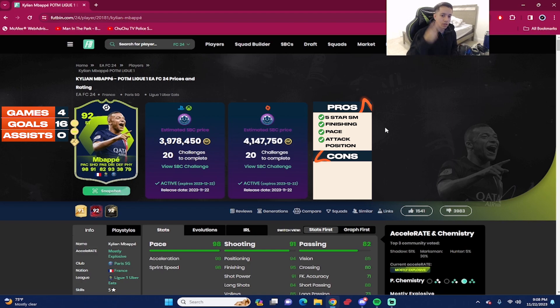He basically has maxed-out pace, insane finishing — 95 goes up to 99 with Marksman. The weak foot checks out: it's not a five-star like Ginola or R9, but it's probably the best or one of the best four-star weak foots I've used in EAFC 24 — super consistent. 95 finishing with the four-star weak foot, he bangs it in nine times out of ten. Absolutely amazing offensive AI, 94 attack positioning with those high/low work rates — he's always at the right spot making dangerous runs.